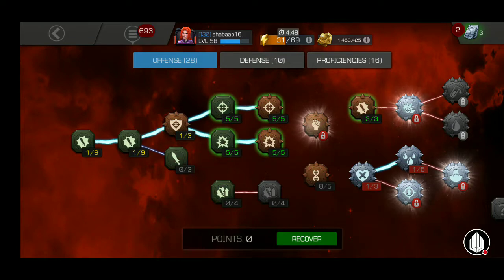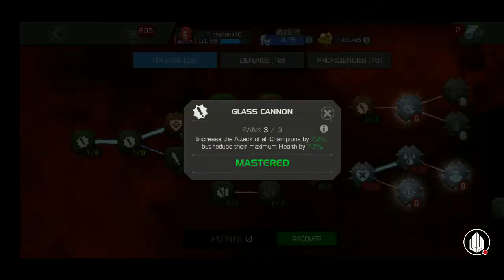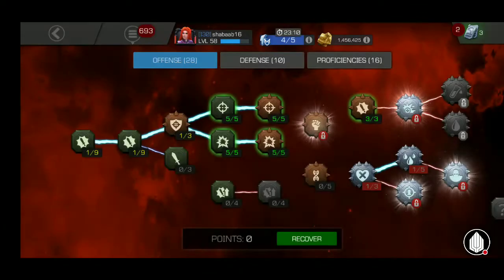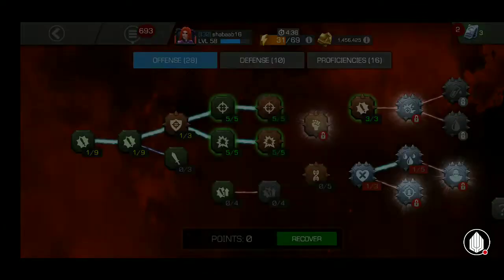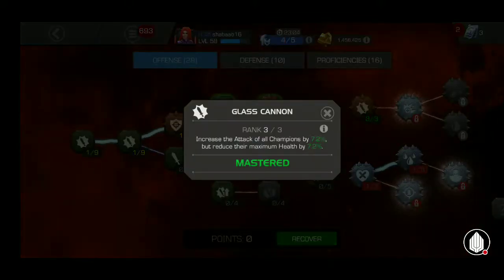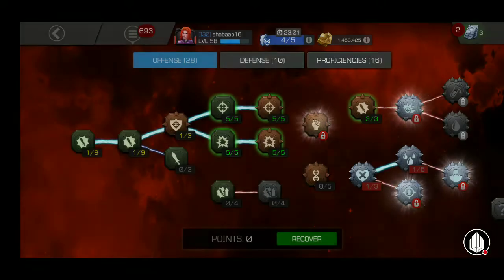In the suicide tree I've got one mastery only — Glass Cannon. I'm not really interested in unlocking Recoil or the suicides fully. I just like Glass Cannon because that extra 7.2% attack is really important.